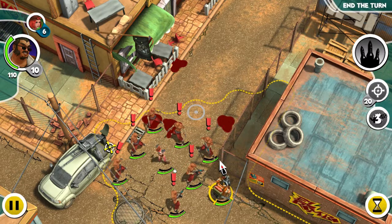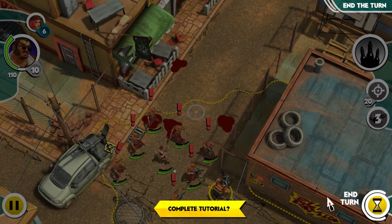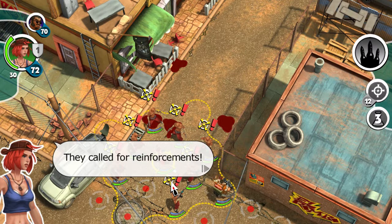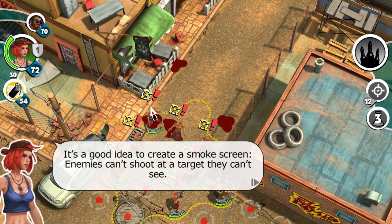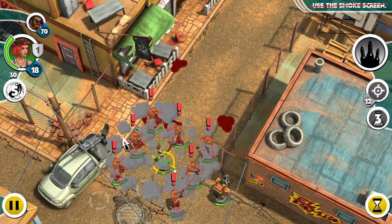Did those guys just come out of a clown car? I don't think I want to complete the tutorial — I think I just want to end my turn. They called for reinforcements. Smoke screen: Rose covers the area with smoke. It's a good idea to create a smoke screen — enemies can't shoot a target they can't see. Use the smoke screen.